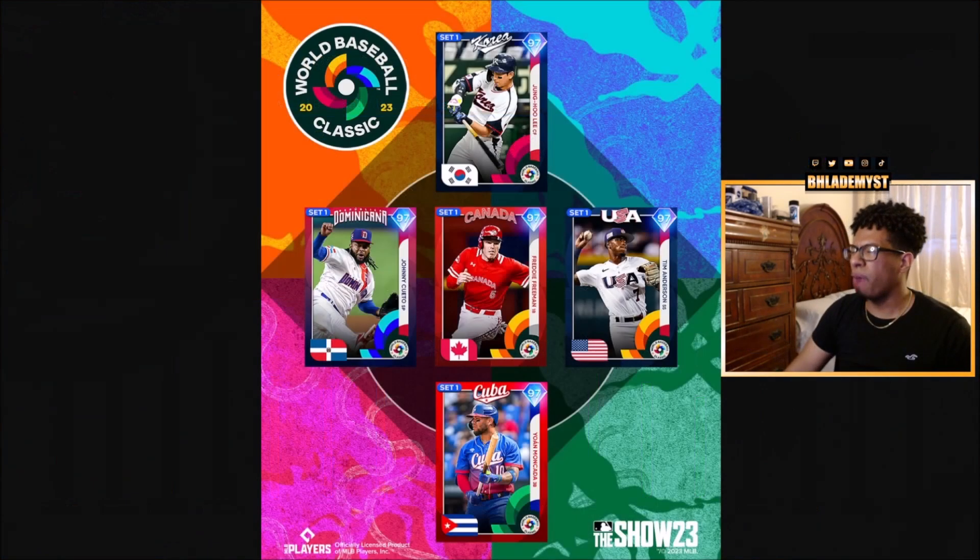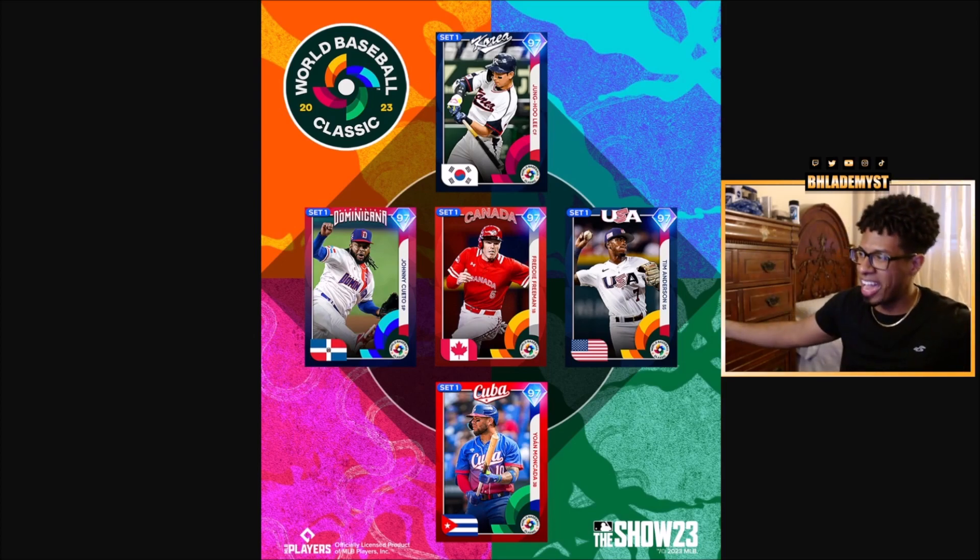Want more well-known 97 overalls? We have Johnny Cueto as 97 overall starting pitcher, Yoán Moncada at third base primary with a 97 overall, Freddie Freeman with his butter swing at 97 overall, Jung Hoo Lee at center field primary with a 97 overall, and Tim Anderson at shortstop with a 97 overall. It's diamonds galore.